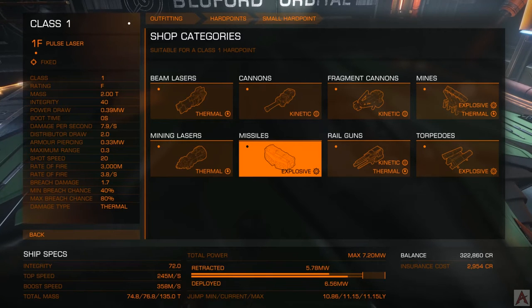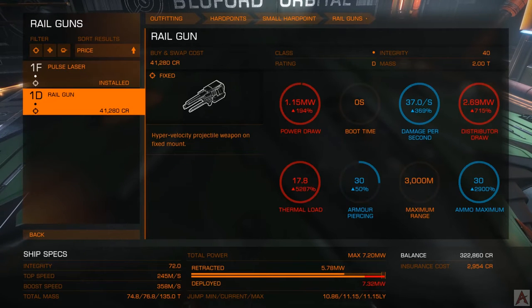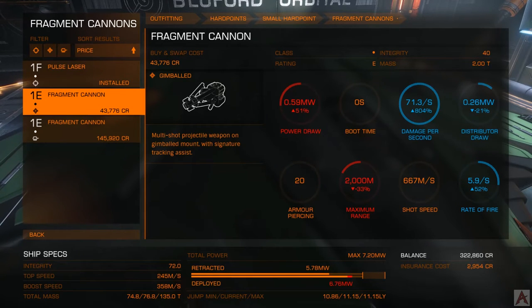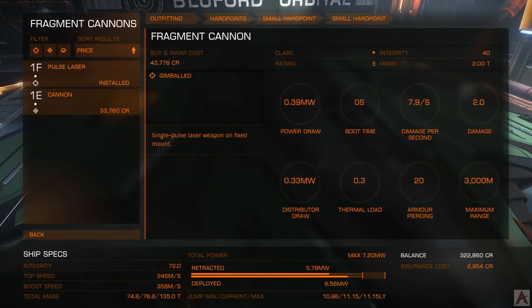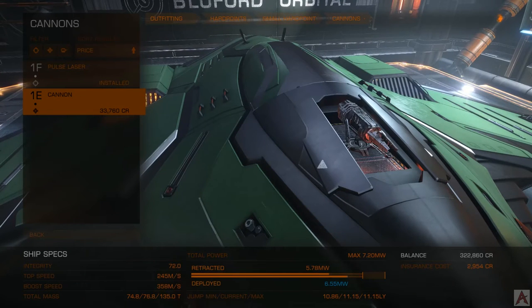We've got mining lasers — no good. Missiles — lots of ammo cost. Torpedoes and mines — no thank you. Rail guns — a lot of folks like them, but they're only available as fixed, so no thanks. Fragment cannons would be probably one of the coolest weapons in the game if their ammo capacity wasn't so small and you have no ability to make new ammo on the fly. So in this case, we're going to go for some gimballed cannons, because why not? We'll buy three of these 33,000 credit cannons.